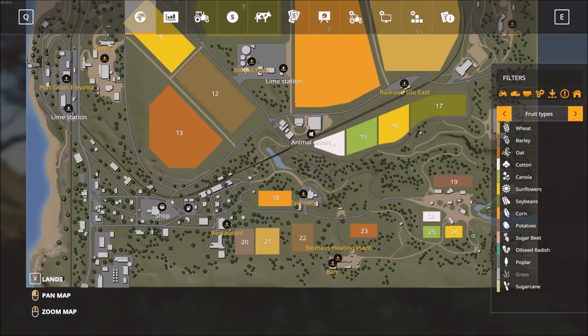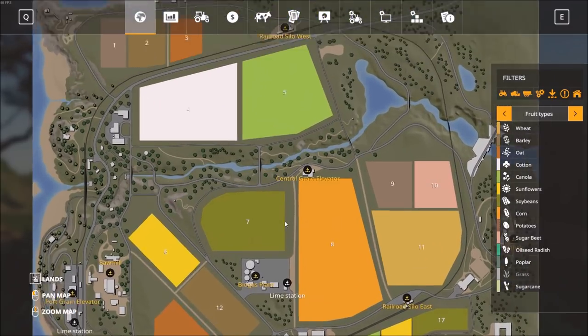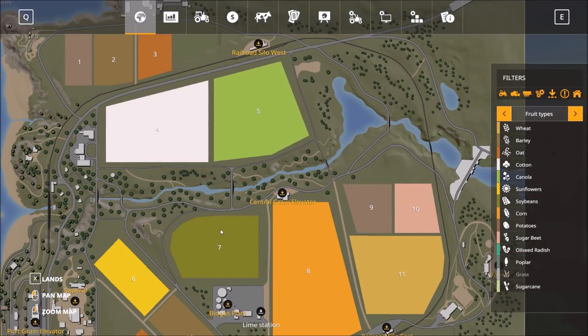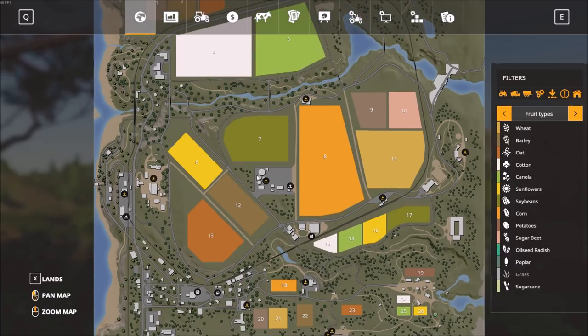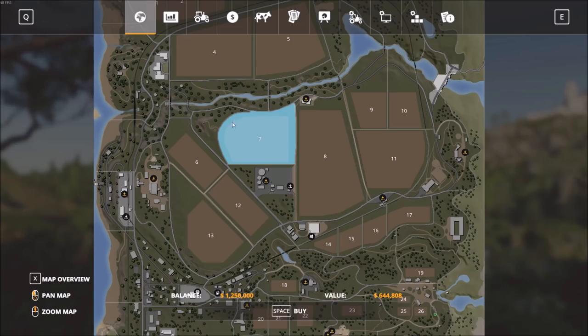There are also a few railroad areas and a central grain location. Right in the center of the map is the biogas plant where we can make and sell silage — that's one of the options I really enjoy. Highlighting field number seven and the area around it, it's going to cost us $644,000. Let's go ahead and purchase that. Yes, we want to purchase this land — now you can see it's highlighted in green.